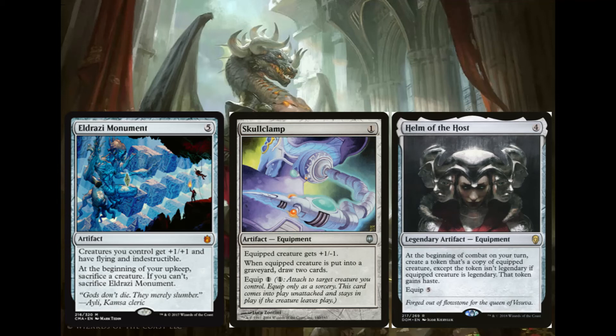The last generic value card I'm going to go over is Hammer of the Host — it's 4 colors for a legendary artifact equipment. At the beginning of combat on your turn, create a token copy of the equipped creature, except it's not legendary. If the creature was legendary, the token gains haste. It's equipped for 5, so it's very expensive, but it's almost an instant game winner. You get a stack of creature, draw 2, put 2 +1/+1 counters on Korvold — it's incredible. You have 2 massive attackers, then 3, then 4, and you draw 1 card, then 2, then 3, then 4. If this stays out, you immediately win the game.